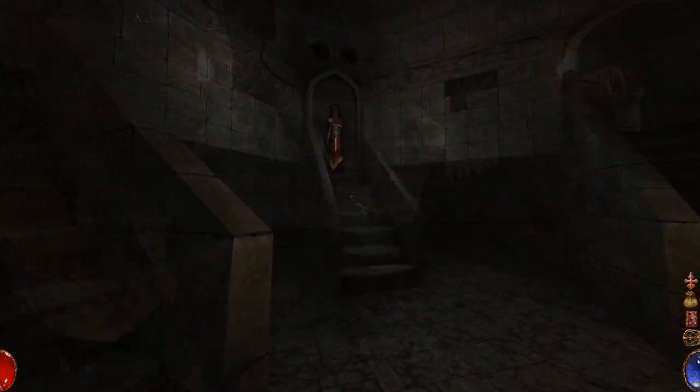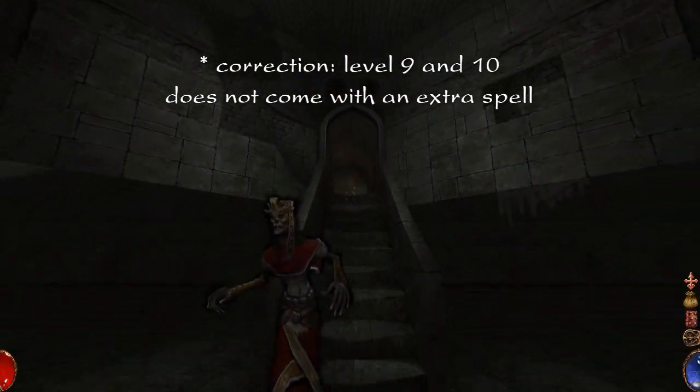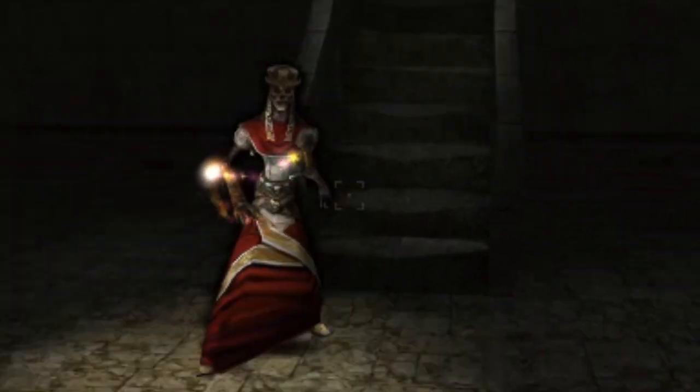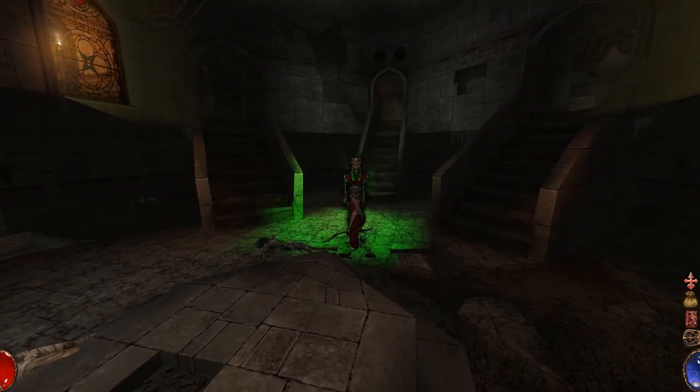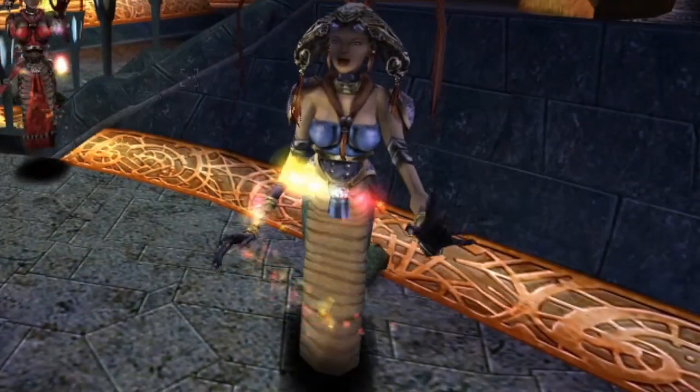Not all spells are listed in your spellbook. There is one extra spell for each of the 10 levels of casting. Take your time to inspect what spellcasters like leeches and snakewomen use against you — maybe you can steal a recipe or two from them.